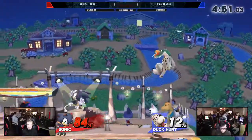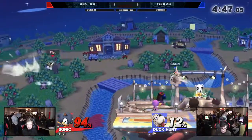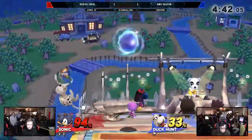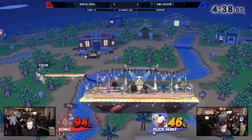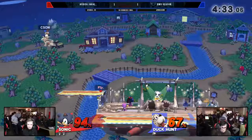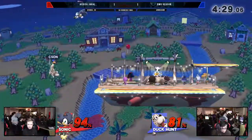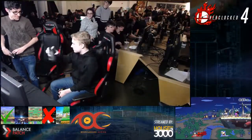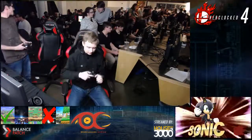They're back to playing some neutral. The sound that it makes when Duck Hunt falls — I love it. I never knew that. Duck Hunt has a lot of unique things. He's got an animation for when he runs off the ledge — he looks like a cartoon character falling. Jackal at 67%, 80% — this might be it. Really great pressure from Jackal here. Is New England's champion going down? Yes he is, just a little bit short right there. But really well-played set from Season there, taking game two, and then Jackal just running it back in game three.